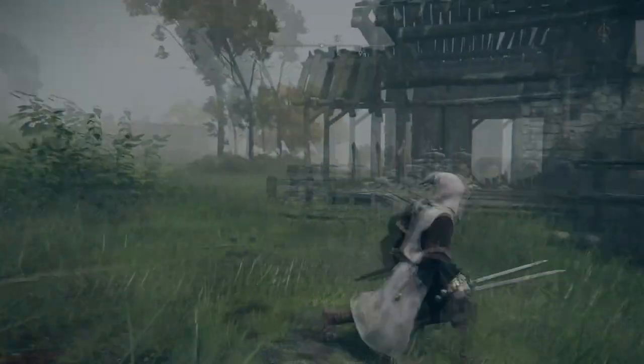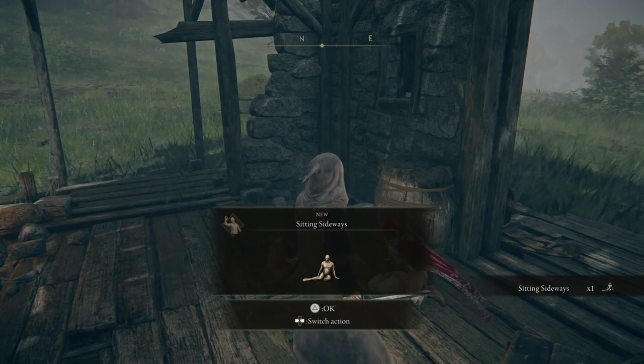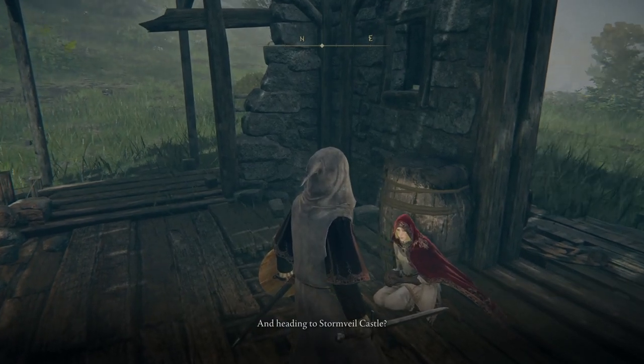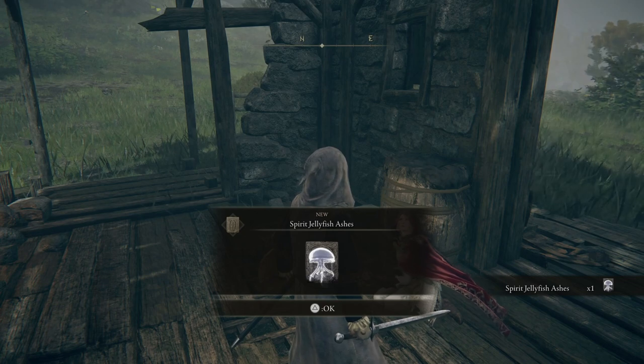Once you've come to this area, you just want to go inside the shack where there's going to be a girl. You just want to talk to her until she gives you the jellyfish. First she's going to give you the sitting sideways gesture, so keep talking to her after that. On the second occasion she's going to give you nothing, but if you press triangle to talk to her a third time she's going to give you the spirit jellyfish ashes.